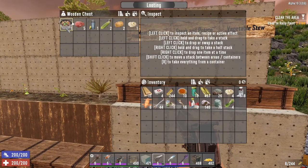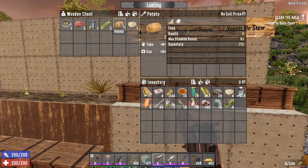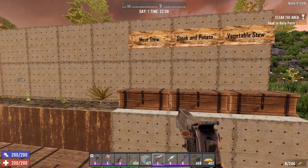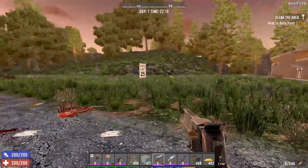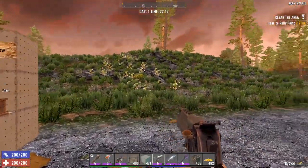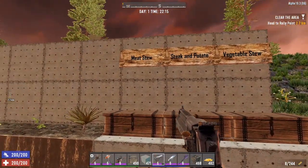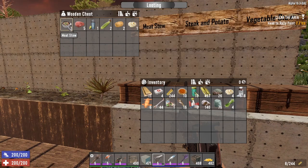My first recipe is meat stew. You need 5 raw meat, 1 water, 2 corn, 2 potatoes, and 1 animal fat. Most of it you can get at your base except meat and animal fat — hunting is required, but it's pretty easy and fast if you have a truck or a motorcycle. This stew restores 50 hunger, 20 hydration, and 25 health.